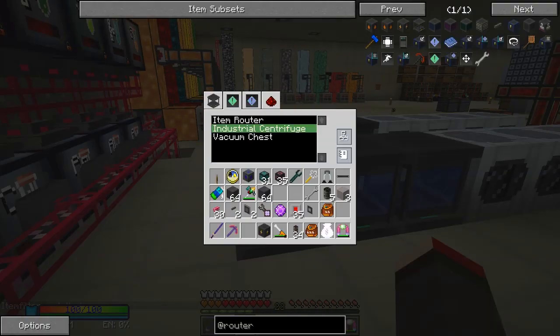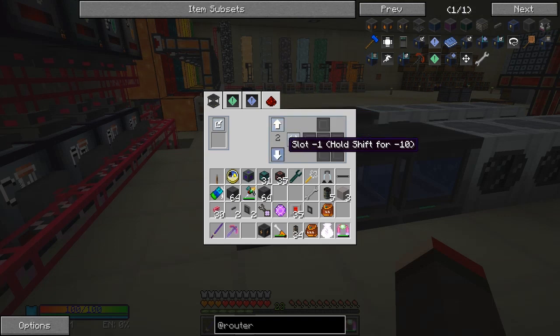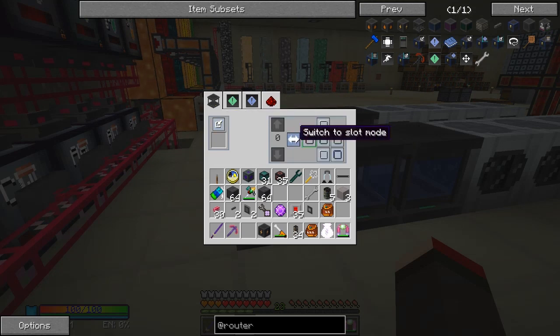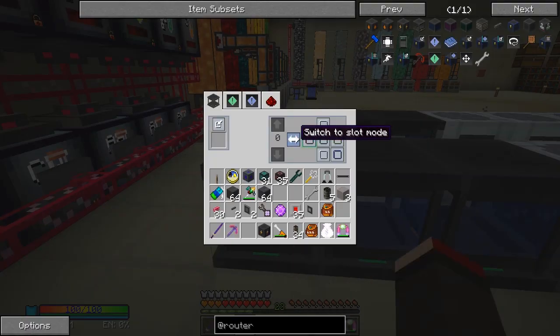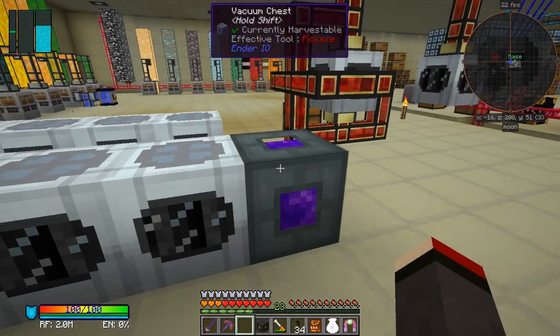Let's check if it's already extracted anything. Machine filter, slot zero - that doesn't work. Let's change this to slot one. Item filter, whitelist. Let's go back to this one and change this to output, inside, with this one selected. Let's change that to blacklist and it should do everything - but it still hasn't pulled anything out. Probably nothing in the middle slot. Let's try slot one - it might not work because it might only work if there's an item in slot two. We can't do that, so let's remove this.